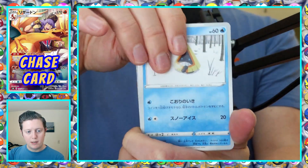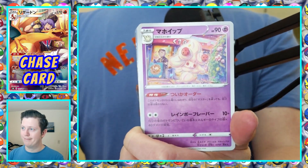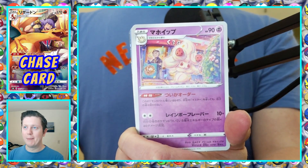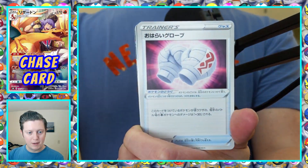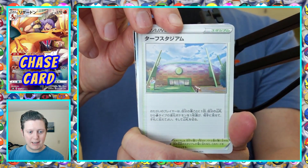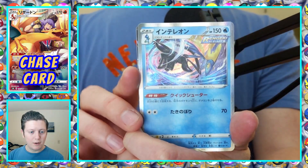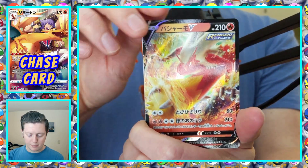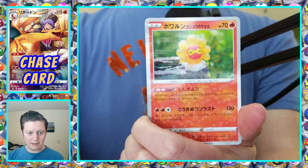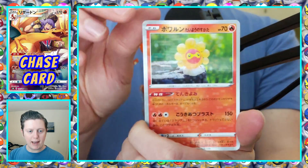Fighting Energy, Spiritomb, Snorunt, Snover, Alcremie, boxing gloves — that looks like the Turffield Stadium. Holo Inteleon, Holo Electrode, Combusken V to go with the VMAX, and Castform Sun — that's a Japanese version of Reverse Holo. They're pretty cool.